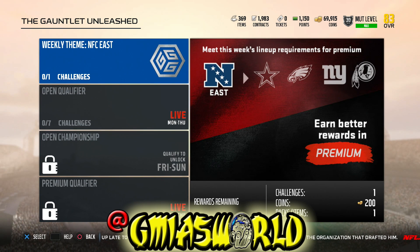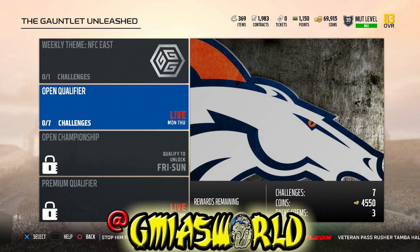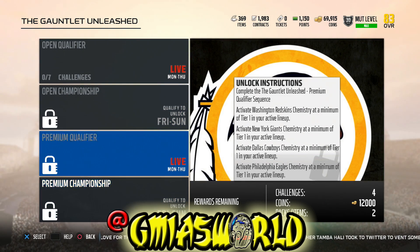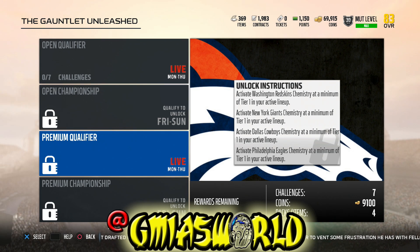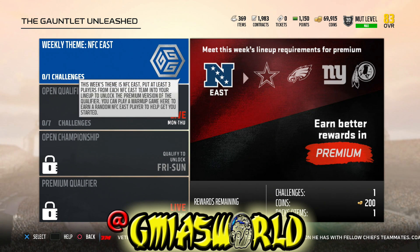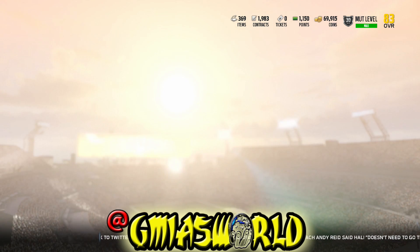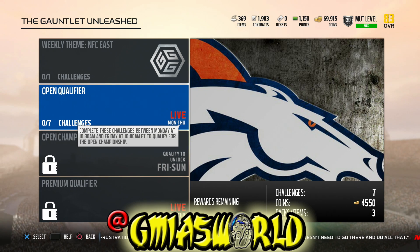This is just another way for you to gain more trophies and better rewards as the week goes on. Every one of them has a specific type of requirement. The weekly theme right now is the NFC East. This is the open qualifier — these are the things you have to do to unlock the other ones. If it's locked, there's a reason for that. This one is for Monday through Thursday. Once you complete these things, you start to get better rewards and ultimately more trophies that can be used to get those higher overall players.